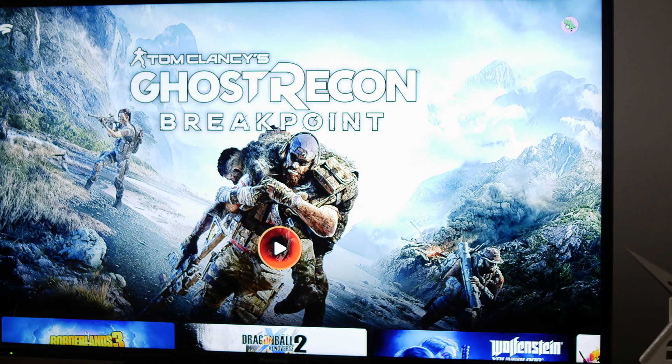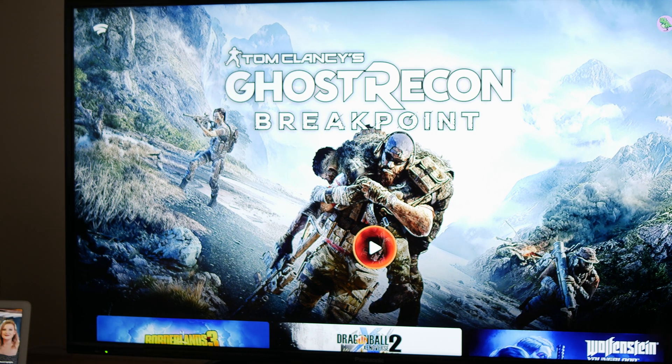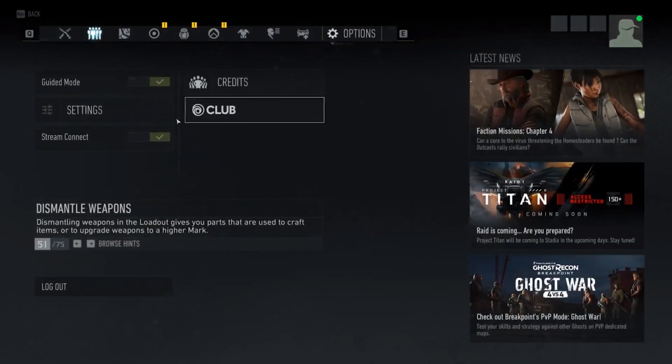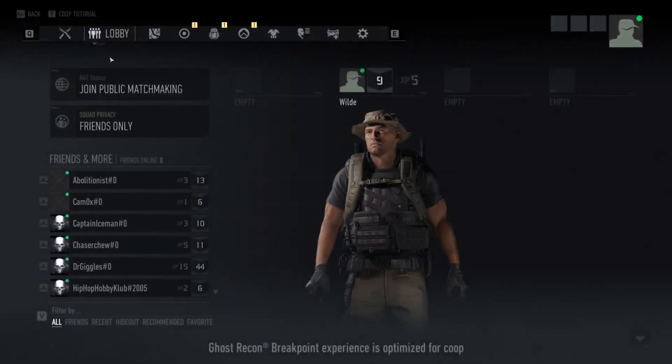This feature has launched with Tom Clancy's Ghost Recon Wildlands, which is a co-op game from the very outset. Because of that, it's worth noting that Stream Connect is enabled as standard. So if you'd rather immerse yourself in the game and not have extra distractions from your online teammates, you can disable it from the in-game settings.